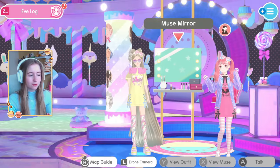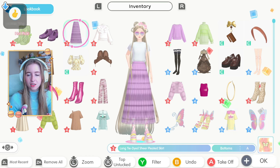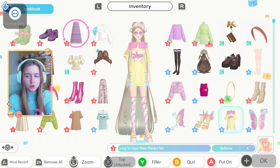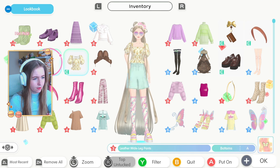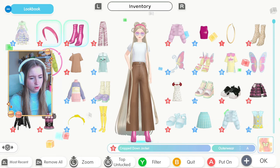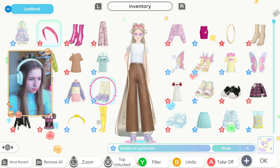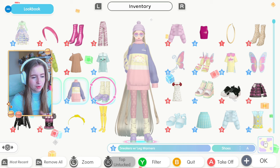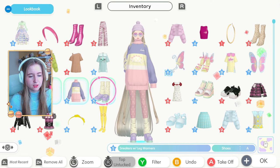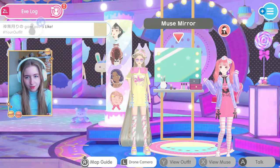Starting off with the first patch note: there is now an undo button. For example, if you're dressing up and accidentally click on the skirt but want to go back, you press B to undo. You have to keep your icon selected on the item you accidentally put on — then it will say 'undo.' If you move to the next item it will say 'quit,' so keep that in mind.